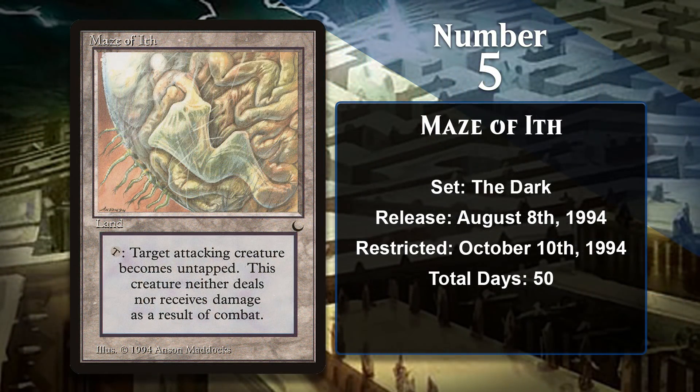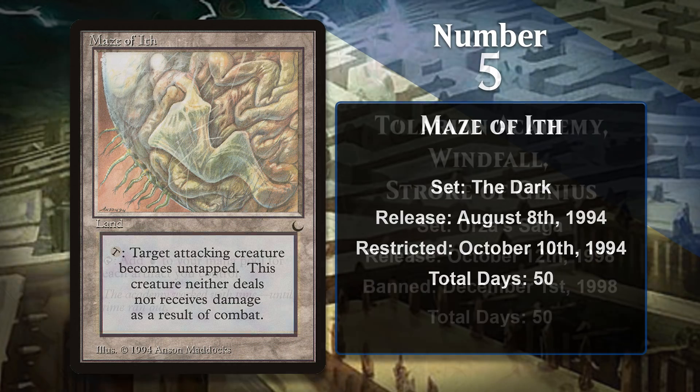At number 5 is Maze of Ith, another card added to the restricted list in 1994, but from The Dark, not Antiquities. Maze of Ith is in the same sort of category as Smuggler's Copter and Skullclamp — because it was colorless, and indeed a land, all decks could run Maze of Ith with no problem. Wizards wanted to limit how many of these players could run because they made games long and uninteresting, and it really benefited control players at the expense of aggro players, so they restricted it only 50 days after it had been released.